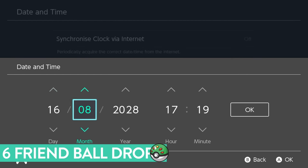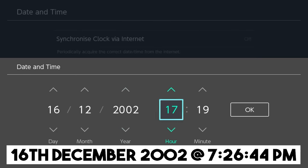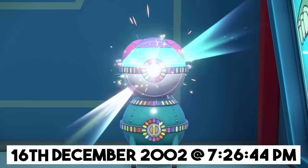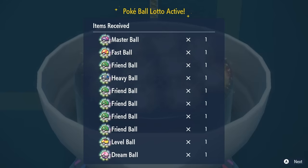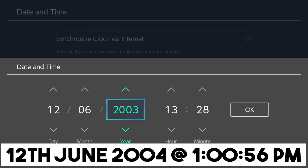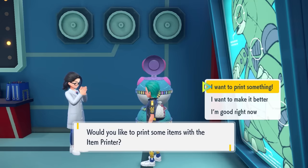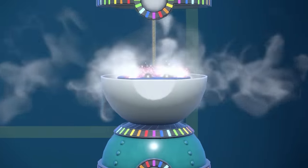A target date and time which guarantees you six Friend Balls every time is the 16th of December 2002 at 7:26 p.m., with a second target time of 44 seconds. Depending on your delay — minus one or minus two — you'll be hitting it on either 43 seconds or 42 seconds to guarantee yourself six Friend Balls. For six guaranteed Heavy Balls, the target date is the 12th of June 2004 at 1 p.m., with a second target time of 56 seconds. Depending on your delay, you'll be hitting 'I want to print' on either 55 or 54 seconds, and this will guarantee you six Heavy Balls every time.